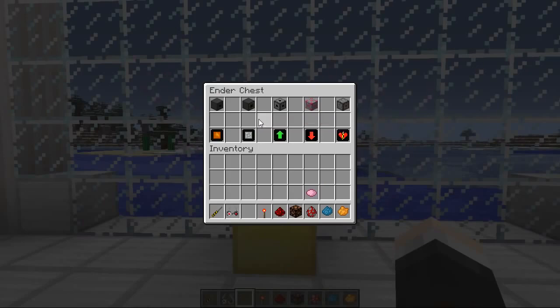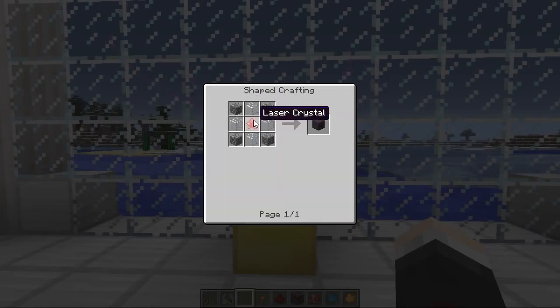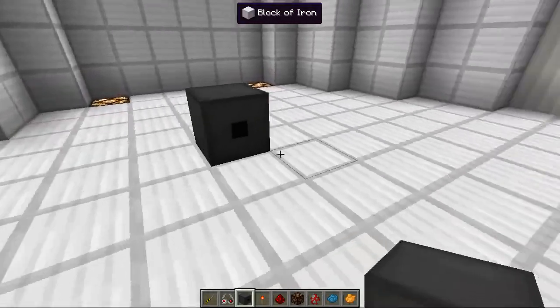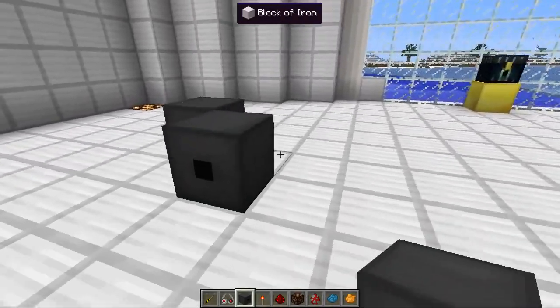Now the first one we're going to go over is the basic laser box. This one doesn't do too much, but it will when it's used in conjunction with some of the other lasers. To craft it you are going to need one of these — this beautiful red looking thing which is called a laser crystal. To craft one of those you're going to need two redstone, two glowstone, one diamond, and four glass, and that will craft you a nice laser crystal.